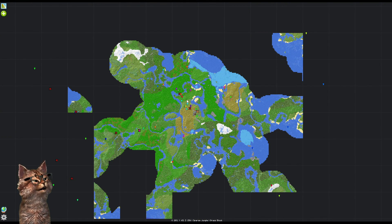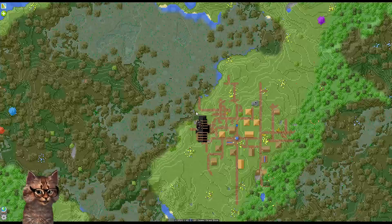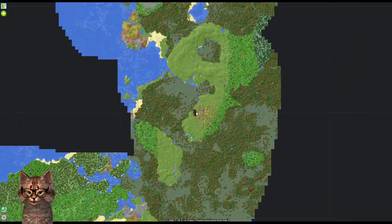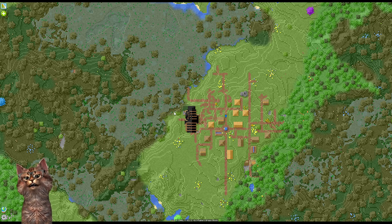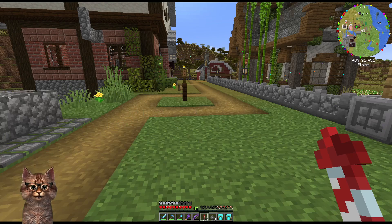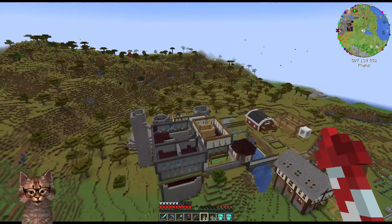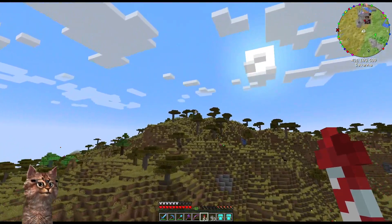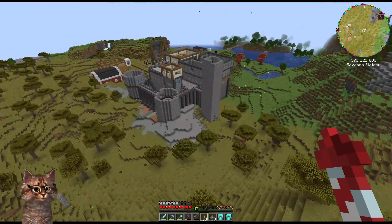Now we can travel to all these different points on the map that we've already explored rather quickly. Oh my gosh, there's a house next to this village — that's pretty cool. I need to go in there; there are witch spawners in there, which means I could make a witch tower thing. We can make a bunch of towers in the back that each have a different kind of spawner in them. That would be really cool.